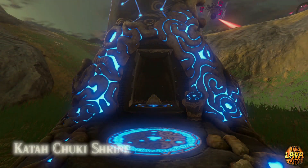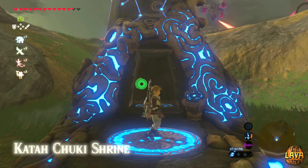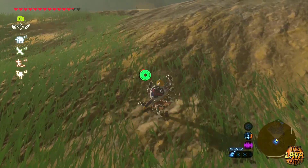The fourth tip is to get the Hylian Shield. Look in the description to get the link to the video that explains how to get the Hylian Shield in depth.